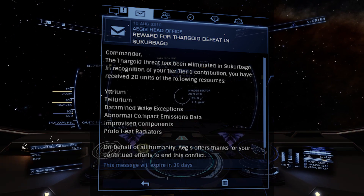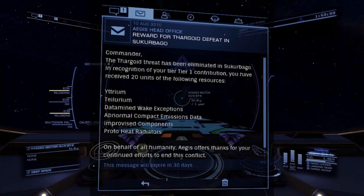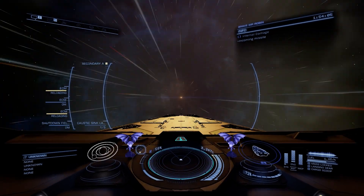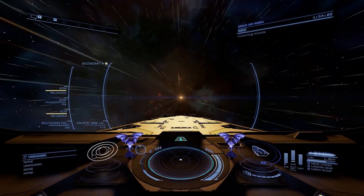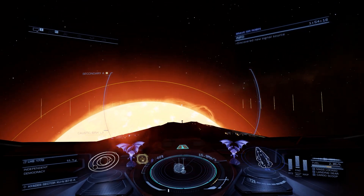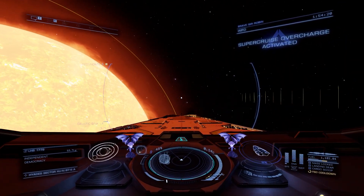As you can see here, I got 20 units each for two raws, two manufactured, and two data materials for helping to clear Sukubago. And the removal of power regulators for upgrading suits — those are just some of the features. It's clear that FDEV want everyone to get into the last bit of the war and into the upcoming Power Play update, without feeling disadvantaged by having no engineering unlocked and the sheer time it takes to get what you need.